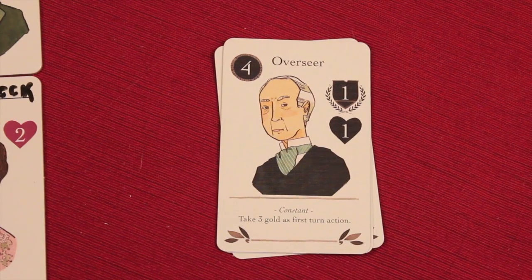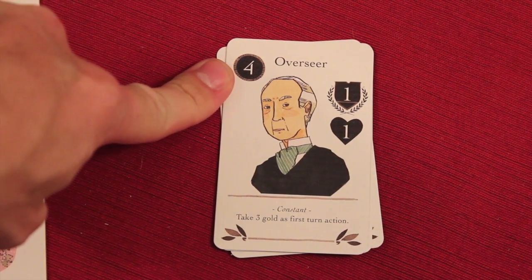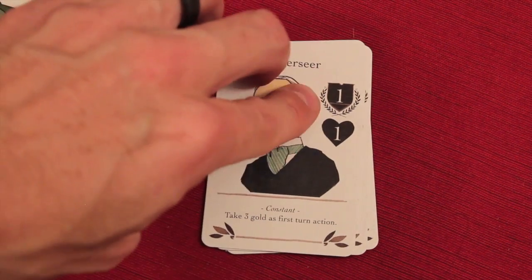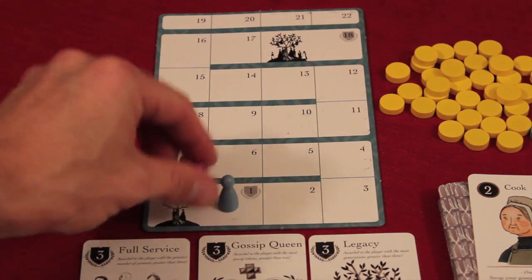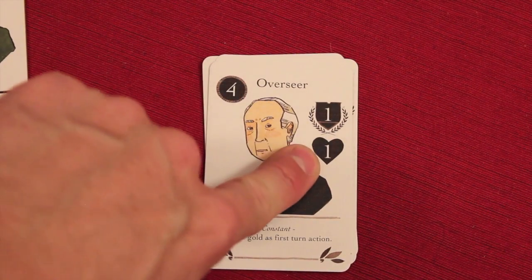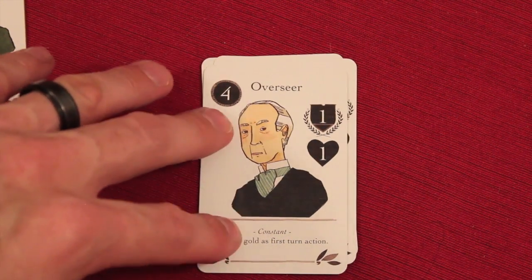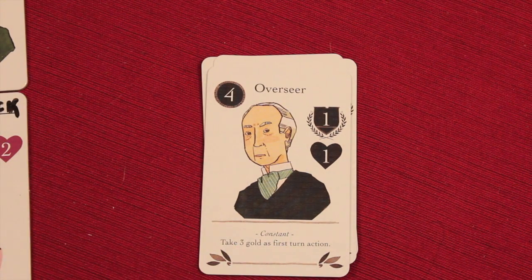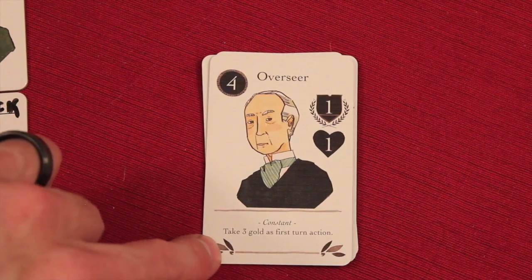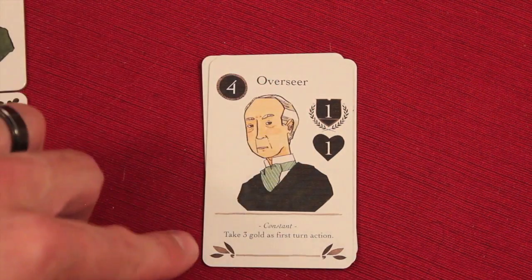Let's take a closer look at some of these cards. The overseer costs four gold. When you employ him, he will give you one status, allowing you to move up on the status track — again, we're trying to get to 18 to win. This is basically his birth stat; the higher the better. They don't usually have kids with servants, but there are some gossip cards that make that happen. He has either a constant power or a one-time power — this one means instead of taking two gold at the beginning of your turn, when you employ him, he gets three.